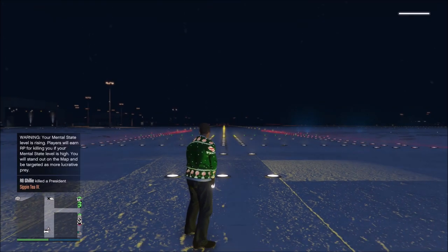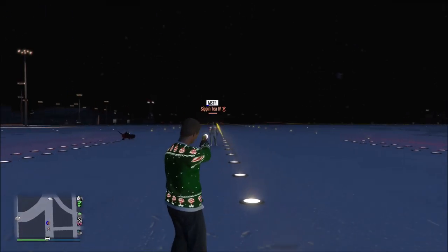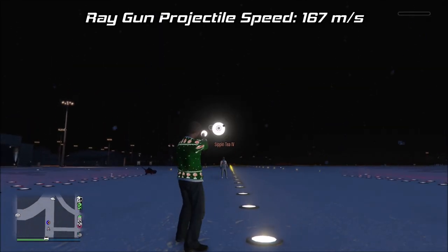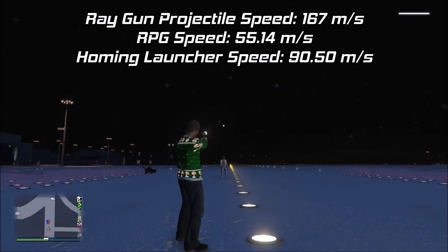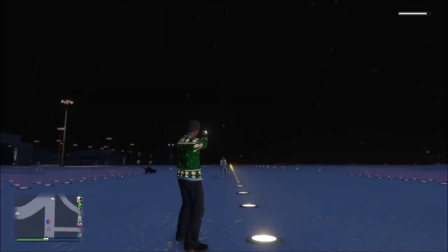The Raygun shoots a very fast projectile that I calculated to be at a speed of around 167 meters per second. Comparing it to the other projectile weapons, the RPG and the Homing Launcher, you can see that it's way faster than both of them. This weapon does not run on ammunition count; it runs on a recharge time, and you'll be able to shoot it every 2 seconds.